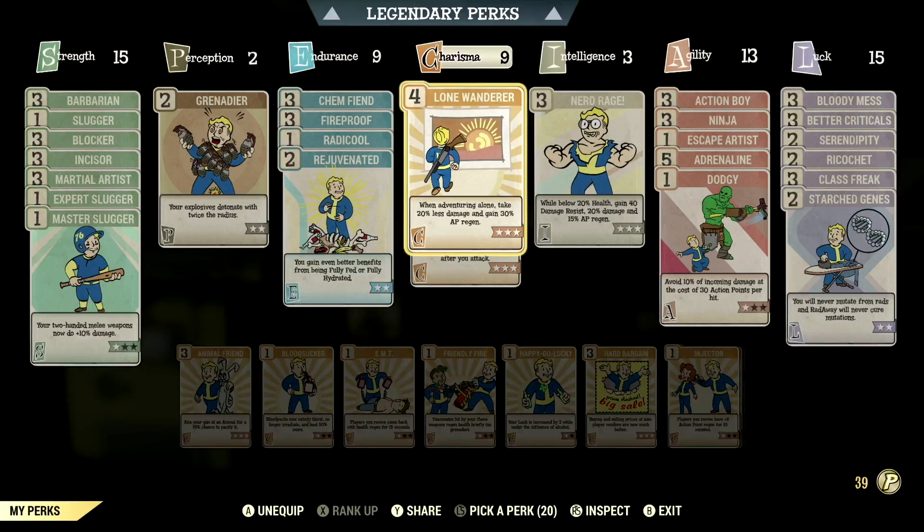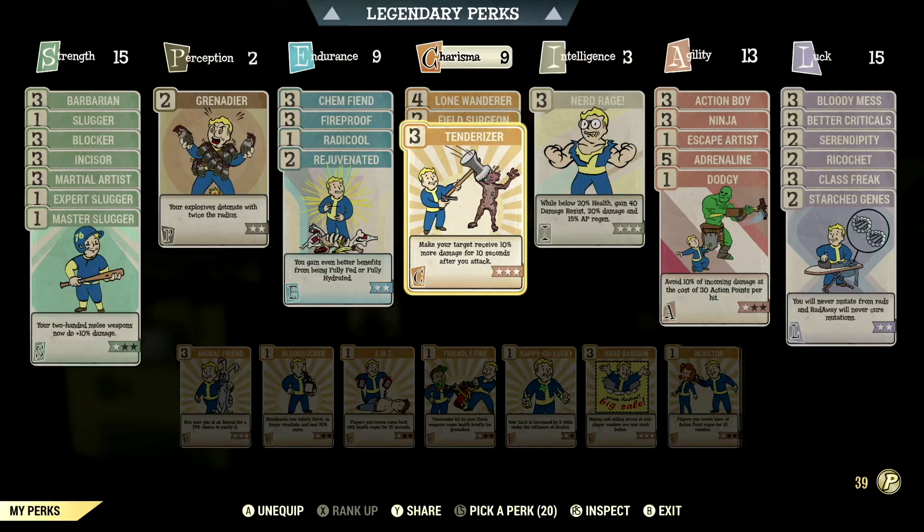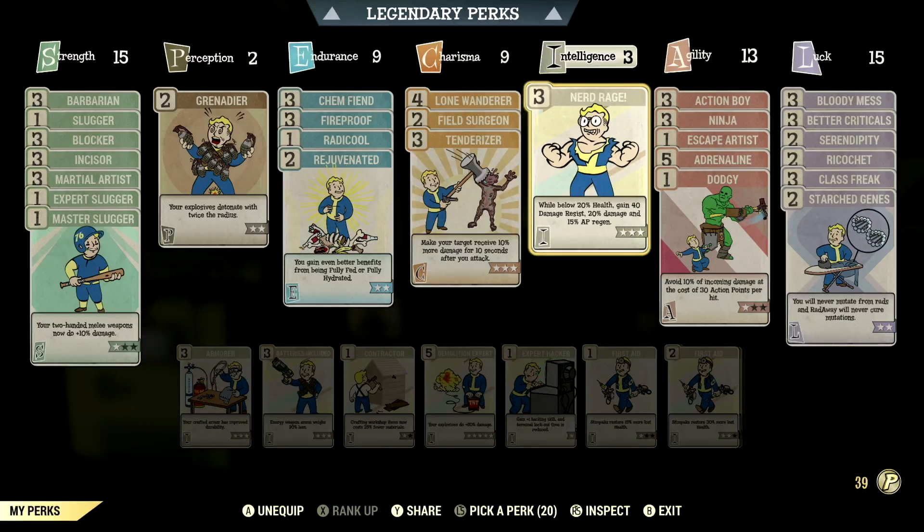Over in charisma, we have 9 in this so we can have lone wanderer maxed out — when adventuring alone, take 20% less damage and gain 30% AP regen. We have field surgeon maxed out — stimpaks and RadAway will now work much more quickly. We have tenderizer maxed out — make your target receive 10% more damage for 10 seconds after you attack. Over in intelligence, we have 3 in this so we can have nerd rage maxed out — below 20% health, gain 40 damage resist, 20% bonus damage, and 15% AP regen.